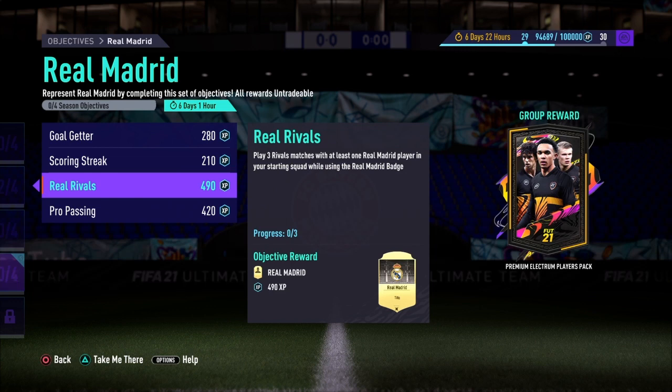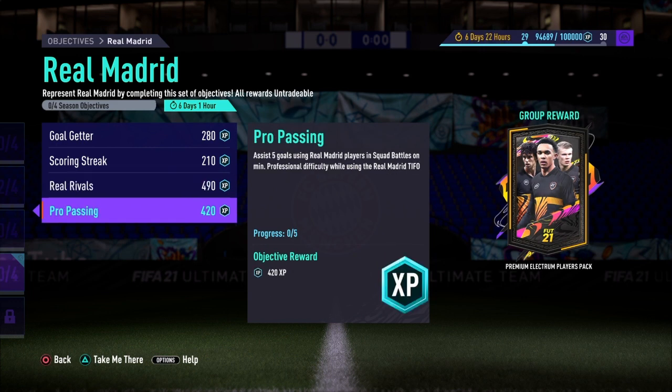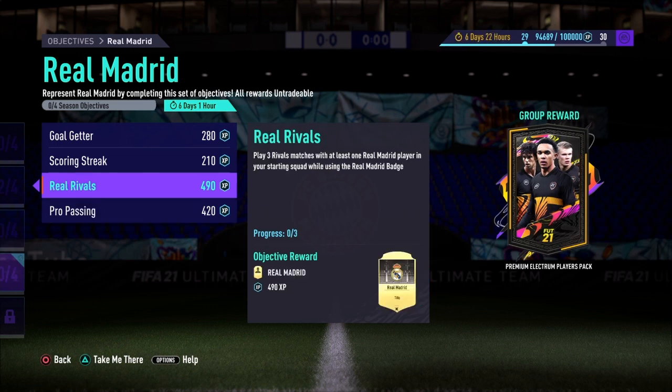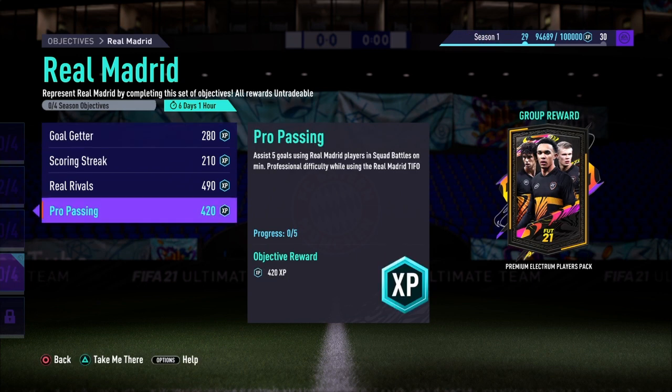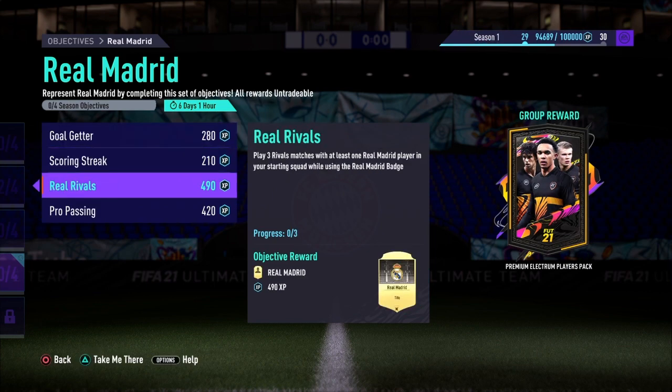The third objective is play three matches using at least one Real Madrid player — or a Liverpool player if you picked Liverpool. And the final objective is assist five goals using Real Madrid players in Squad Battles on Professional difficulty using the Tifo. The other objective used the Real Madrid badge and this one uses the Real Madrid home kit. Very simple and easy objectives, and you get a premium Electrum Players Pack in return along with all the kits, Tifos, and so on.